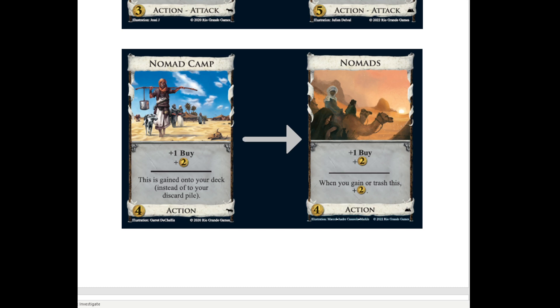It makes it cheaper to get extra copies of it, and when you trash it you can get some money. It probably does some stuff with trash for benefit, which makes it more playable in some games where those cards are highly around. If you apprentice this, you're going to draw 4 cards and get 2 money, which is nice. If you salvage it, you're going to get 6 money. And if you remodel it into itself, you're going to get 4 money - so that's a thing with remodels.